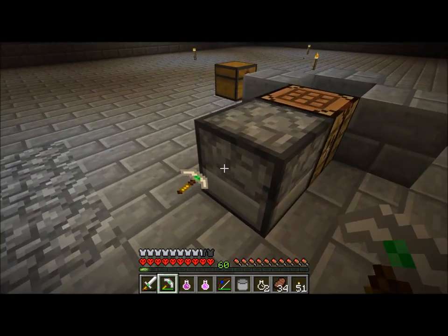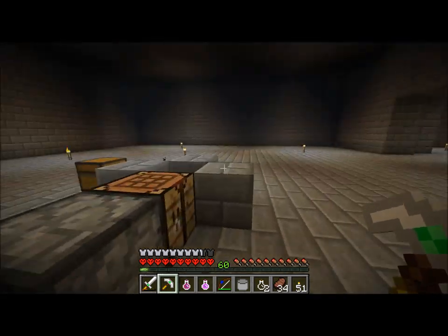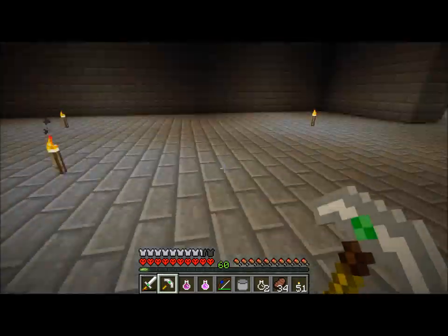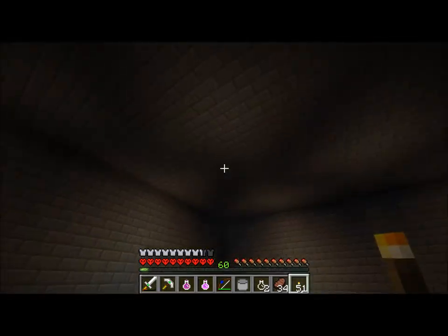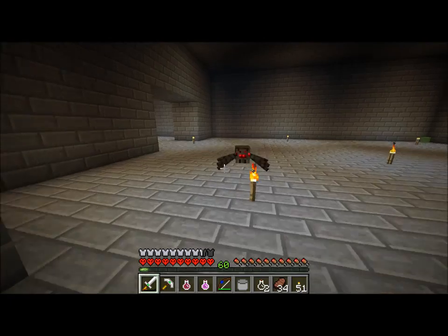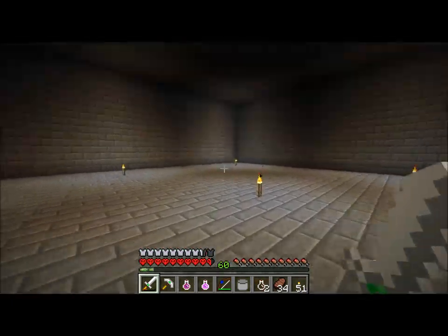We're going up to the surface and there's water up there anyway. I'll just repair it with this one. Anything in here that I want? I'll take that — I can turn that straight into a magma cream now, so that's cool. I hear an enderman. I don't like endermen — they're not cool. And neither was that room with the stupid blazes. That was ridiculous. What is with the slimes?